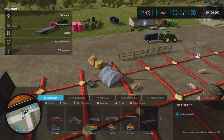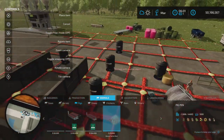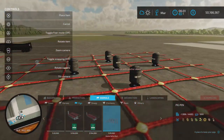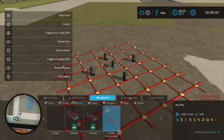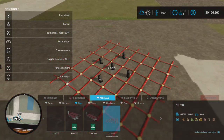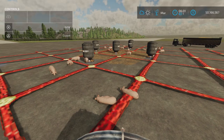We'll find it under Animals and Pigs, and here it is — the pigpen. 1,000 pig capacity, so capacity for 1,000 pigs. It is five slots on console. Place it anywhere like that.